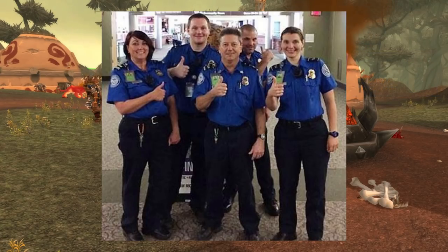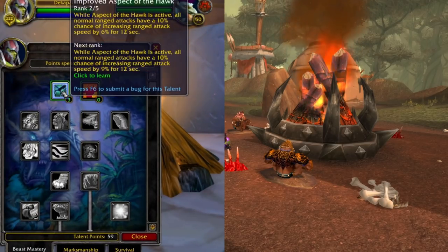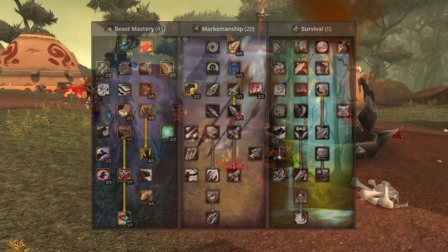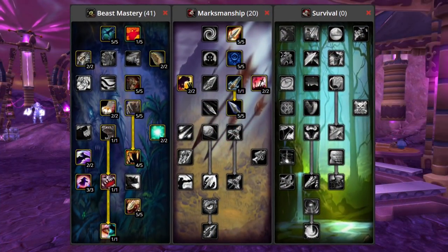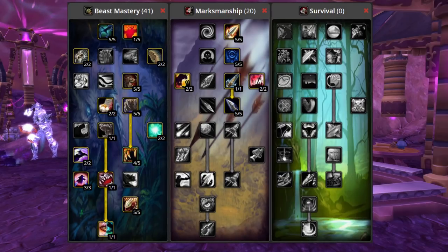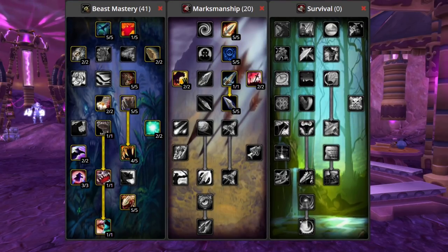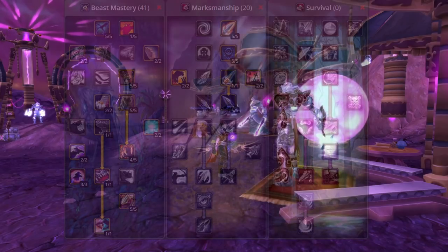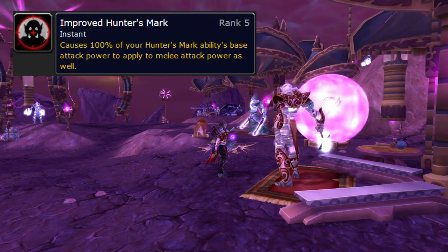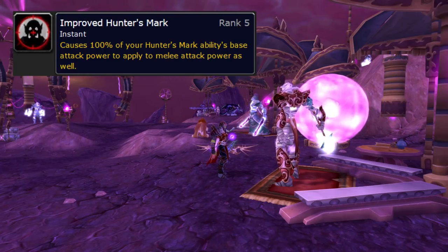Beast Mastery is once again certified dope shit. When it comes to BM talents there's one raid spec and this is it - essentially no reason to deviate outside of some really specific situations, like taking a point out of Improved Mend Pet for Bestial Swiftness on an outdoor fight with lots of movement. Improved Hunter's Mark is also an important talent - one hunter in the raid needs to take it. The most important part is that whoever takes it will actually keep it up. Probably have the Survival hunter do it.